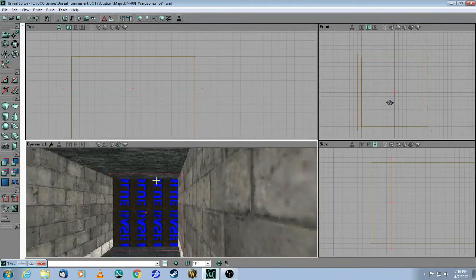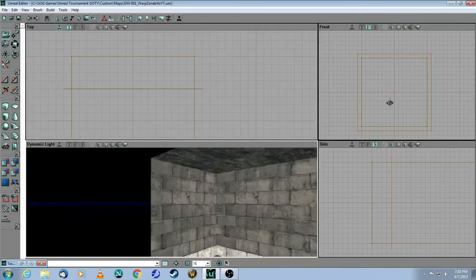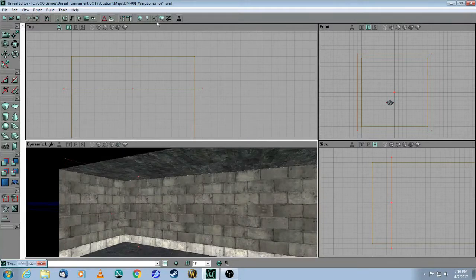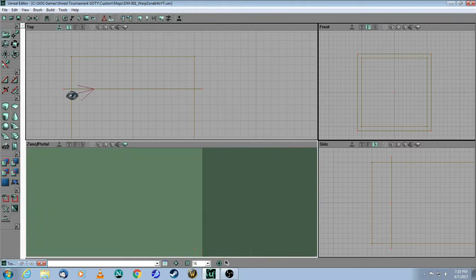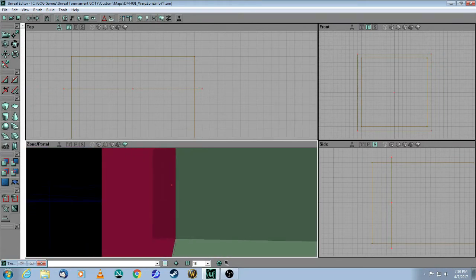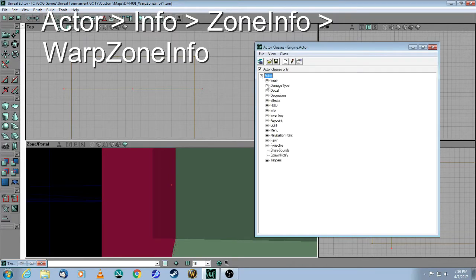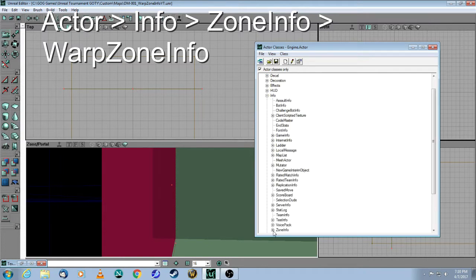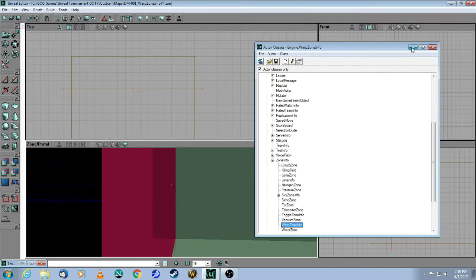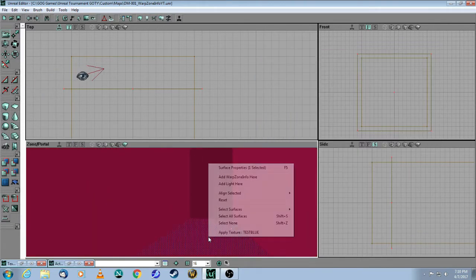You can see that the lettering is flipped, and that's going to be important in the next step. So I have a zone portal, and if I rebuild right now and click on zone view, you can see that's in a different zone. And this is where your warp zone info has to go. So come up to the actor browser: Actor > Info > Zone Info > Warp Zone Info, and you just put it right inside this new zone.